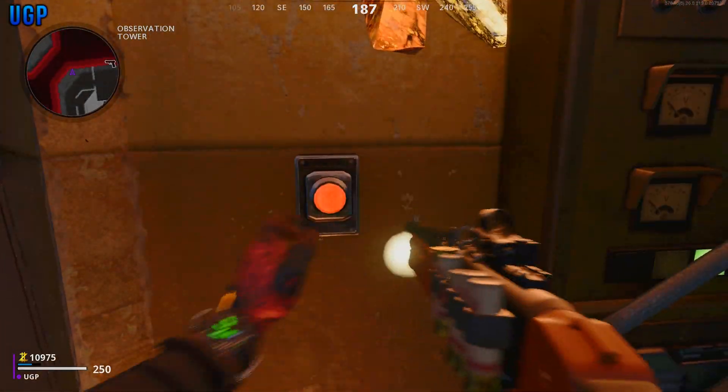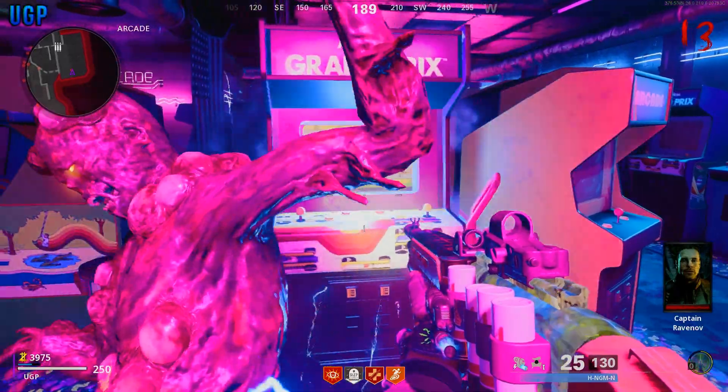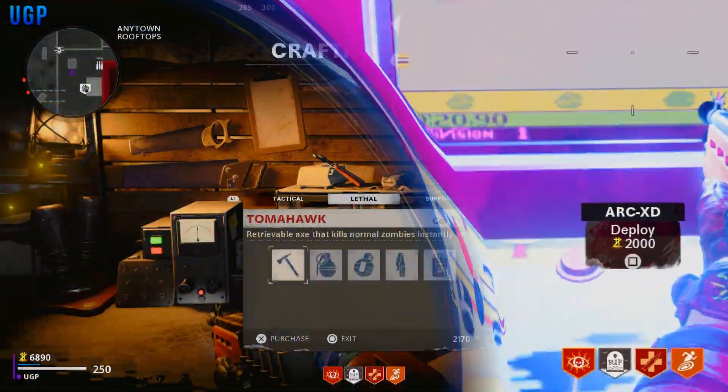To perform this, same as before, we need to make sure that you activate the cutscene and you'll also need to collect a chopper, so make sure that you have that. You'll also need to make sure you shoot a zombie with dead wire next to the Grand Prix machine.